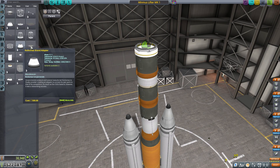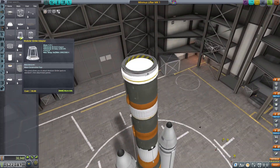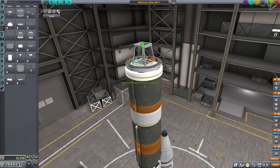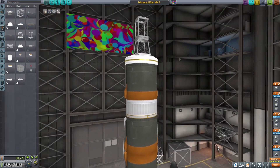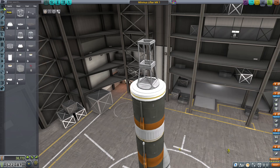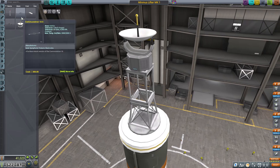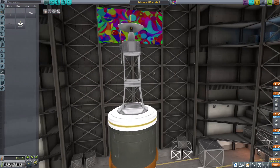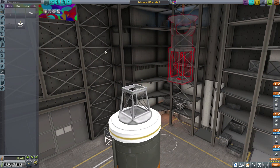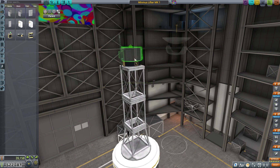Hello everyone and welcome back to another episode of Kerbal Space Program. Today we're going to do a two-part mission. Part one is going to be sending some communication satellites or deep space probes out towards Moho. I don't think I've ever been to Moho in Kerbal Space Program — I just know that based on all the calculations I saw in the maneuver module, Moho would be coming up first for us.